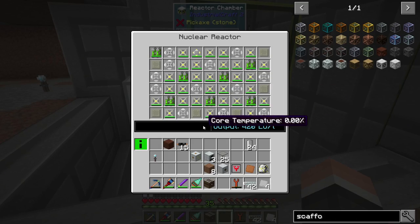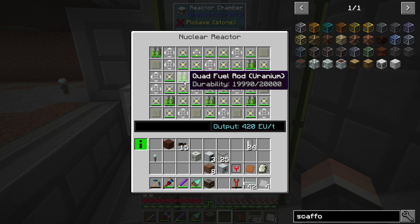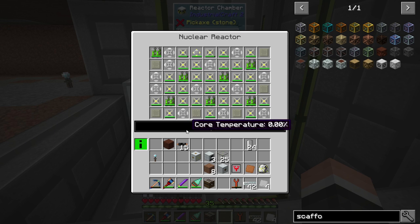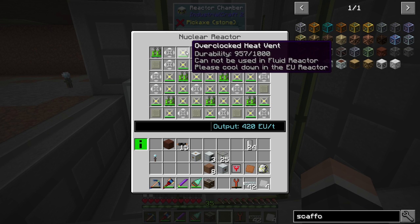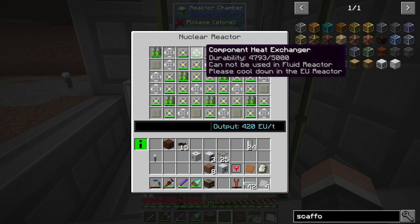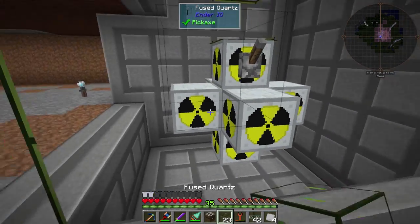Boom. This thing is going to start producing power. I'm wasting power right now so I'm not going to leave it on very long. But these things have a durability of 20,000 — I think it equates to about five and a half hours of fuel if it's turned on constantly. If it's working properly and you've got everything in here correctly, you should see no core temperature. The durability goes down then it brings it back up — down and back up.